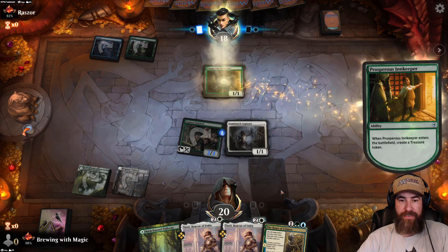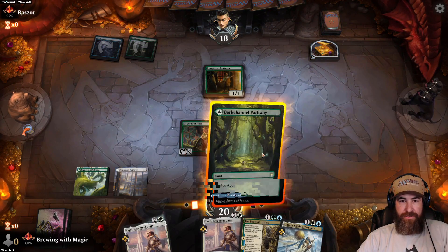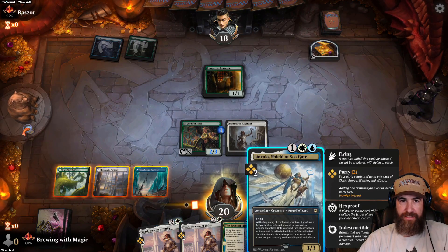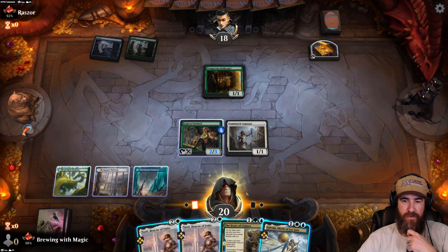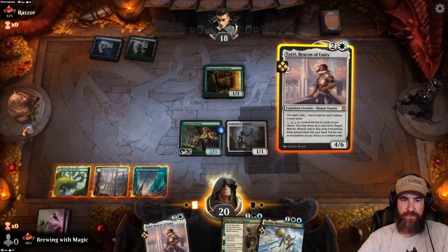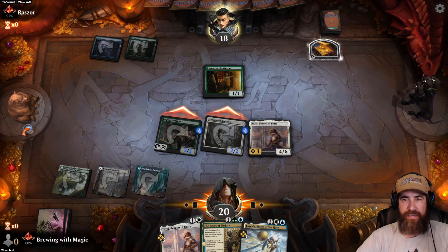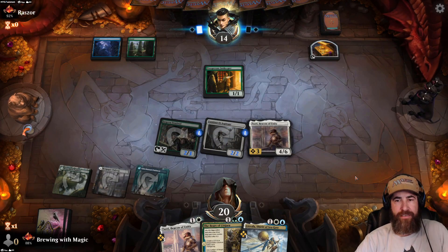Prosper Sinkeeper coming down. Let's throw this out on blue like we planned. Do I want to get my team protected, or do I want to get out the 4/6 right now and have a monster? Let's just have a monster. Let's put the trigger on the Luminarch Aspirant itself so we can get in with the team. Down to 14 — let's see what Razor comes at us with.